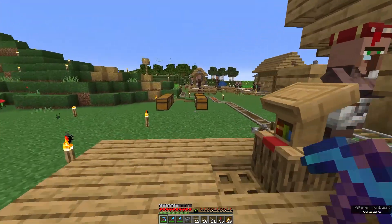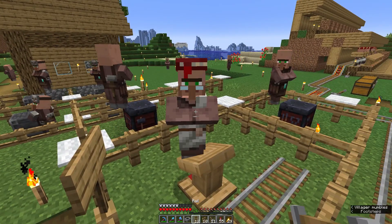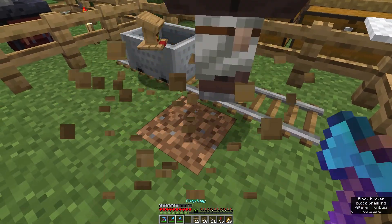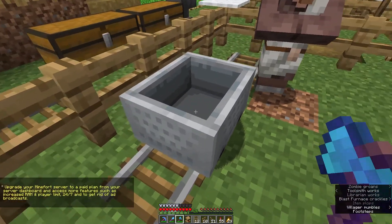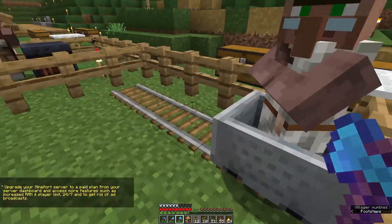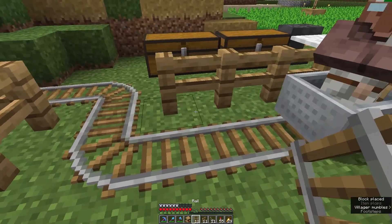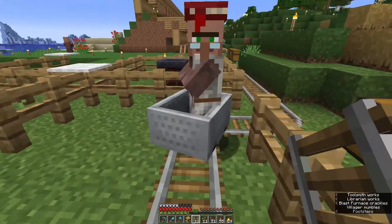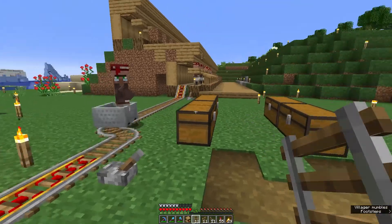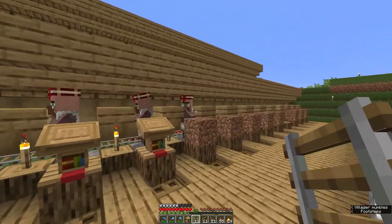I'm going to get a villager into this spot by running all the way down this track. This villager here is the candidate, so I plop a minecart down and break his workstation. Villagers will only get in minecarts if the minecart is moving, so I give it a nudge — and he hops in. Now I can break this out since he's not going anywhere. I bridge the rails and give him a few nudges until he hits the powered rails, and zip — there he goes, popped off perfectly right into place.